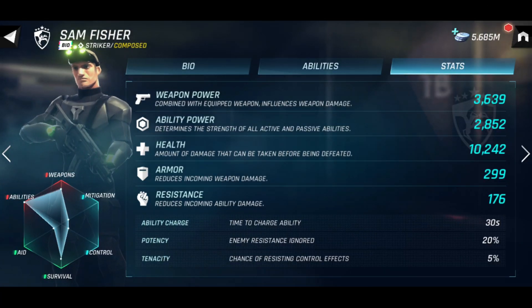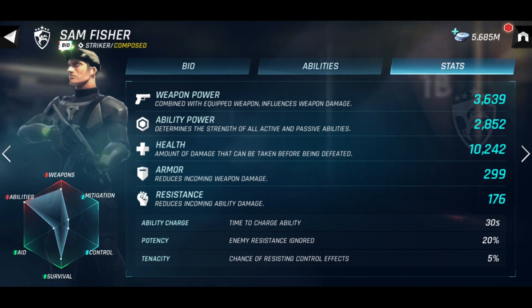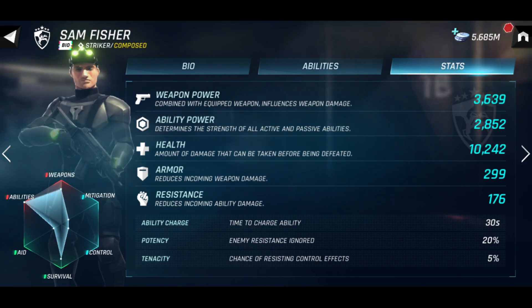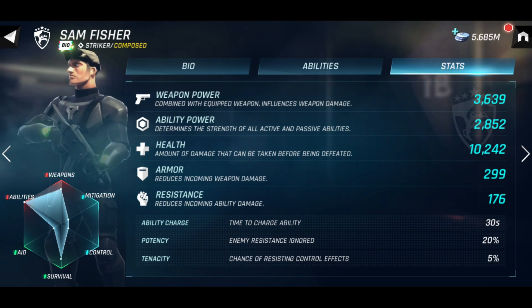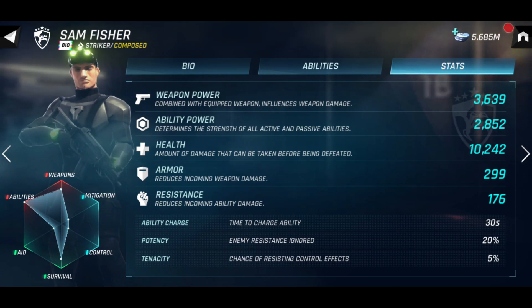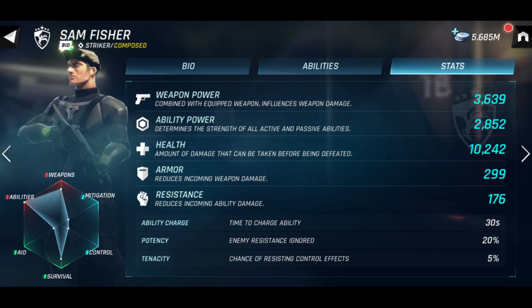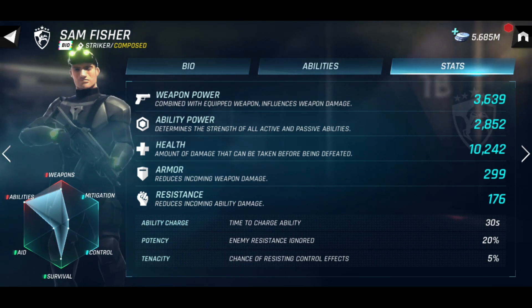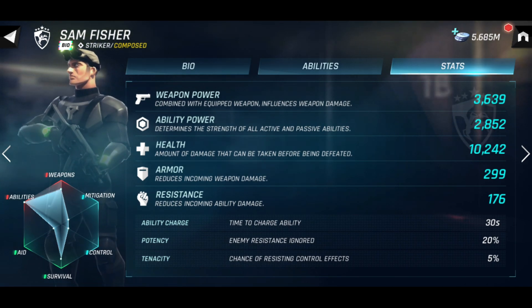Sam's stats look like this — these numbers scale with level increase. His weapon power is currently at 3,639 at level 43. His ability power is also good at 2,852, and his health is 10,242. Sam's ability will charge every 30 seconds, and he has a 20% chance to ignore any enemy resistance and a 5% chance of resisting control effects on himself.